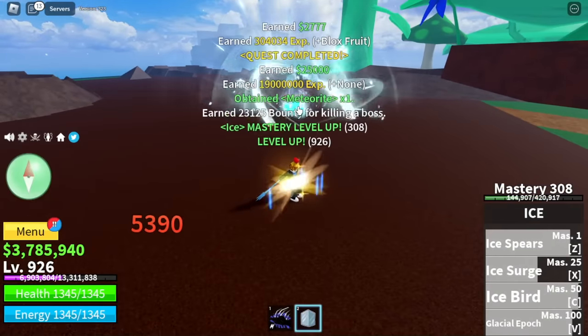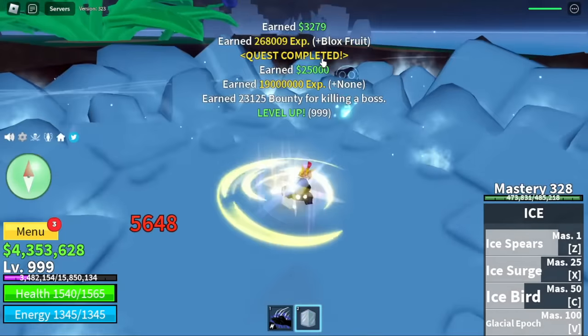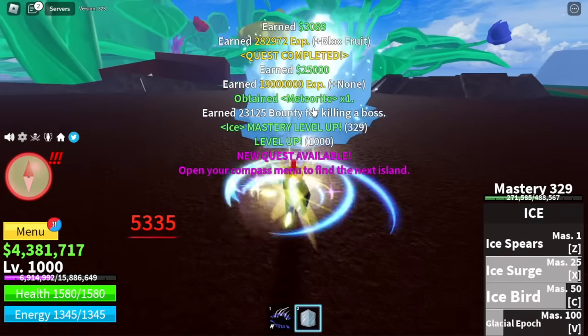Don't worry — Fujitora is easy to defeat. Just do the hit-and-run technique: hit him and run to the side. We're going to reach level 1,000 here.